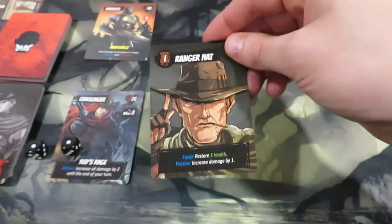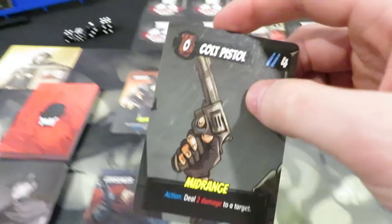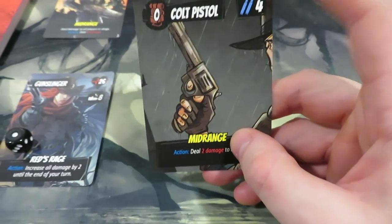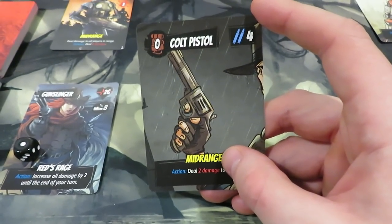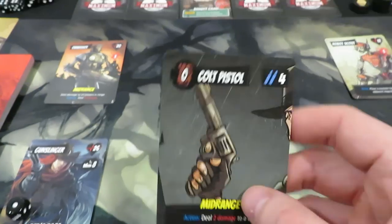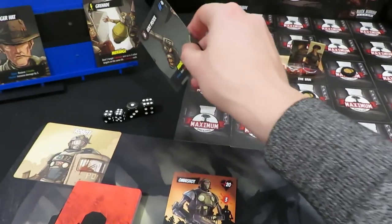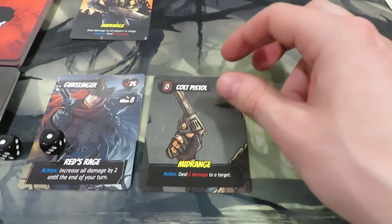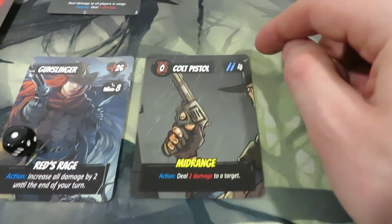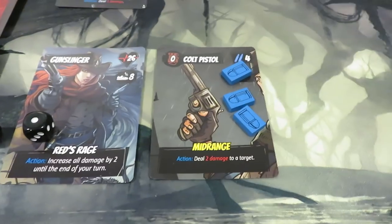The ranger hat restores three health when first equipped, but I don't need that yet since I haven't taken damage. The most important thing right now is probably getting the colt pistol equipped. I'm tempted to use the grenade too, but I'm worried about spawning more monsters and wasting it. I'll use an action to equip the colt pistol — it comes with four ammunition, so I'll grab four bullet tokens and place them on the card.